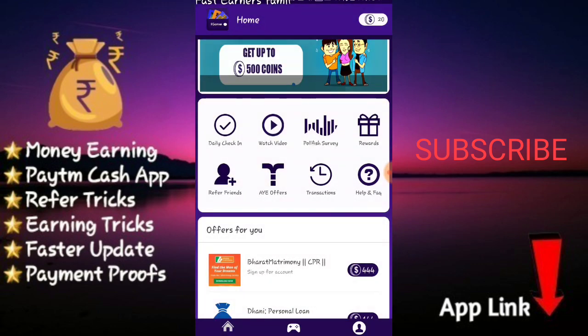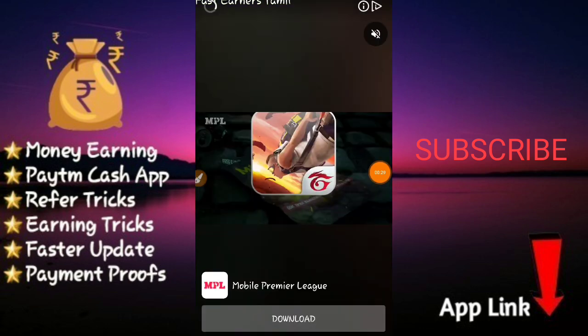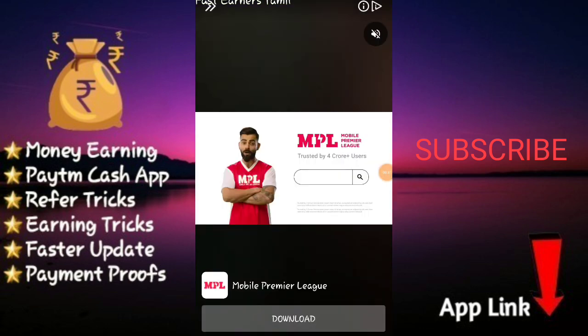Here we can watch video. Click on the ad to open. You can check where you are, here you can see where you are. You can cancel the option.